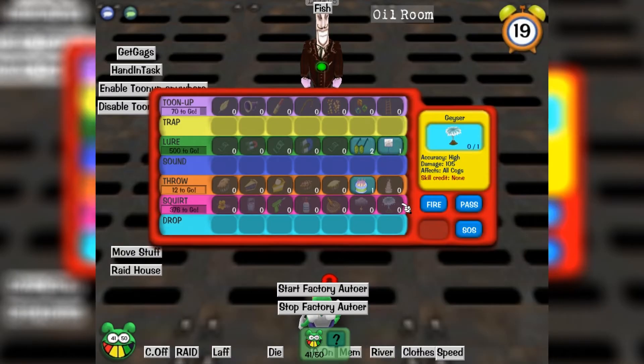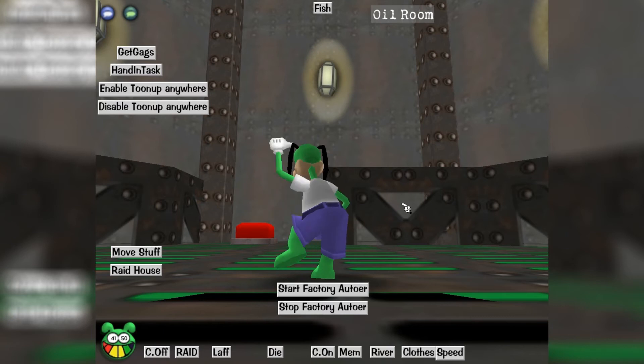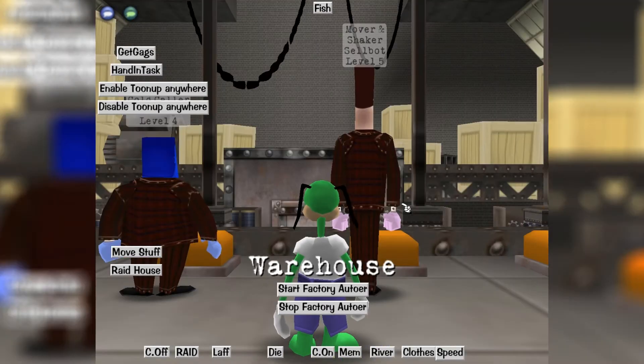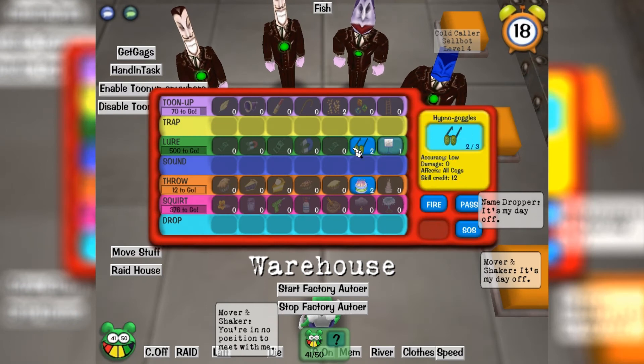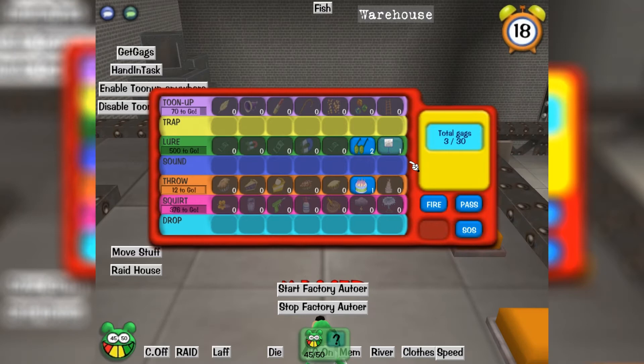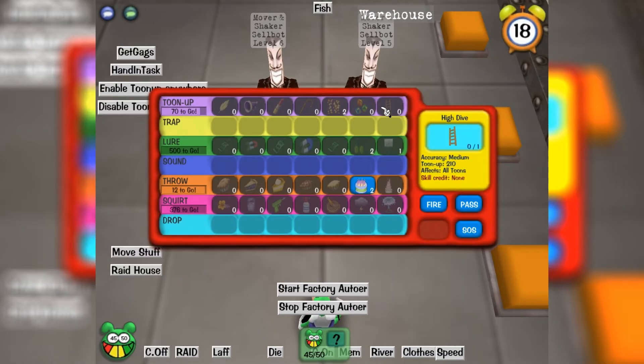Another thing that wasn't written by me in this is the door automatic opener — as soon as you walk up to a door it opens. But that's leaked anyway, it's nothing major. I just think, well, if the function's already there, what's the point of rewriting your own, you know.